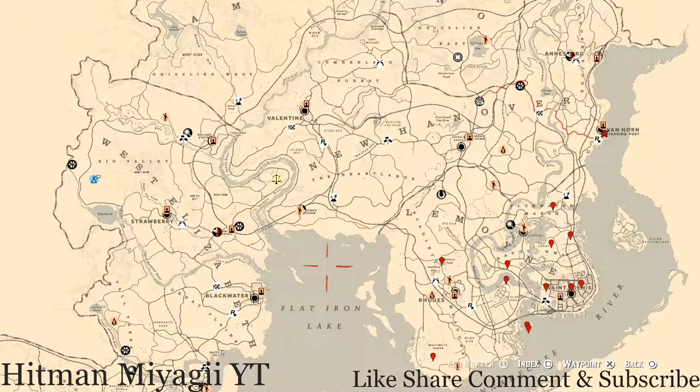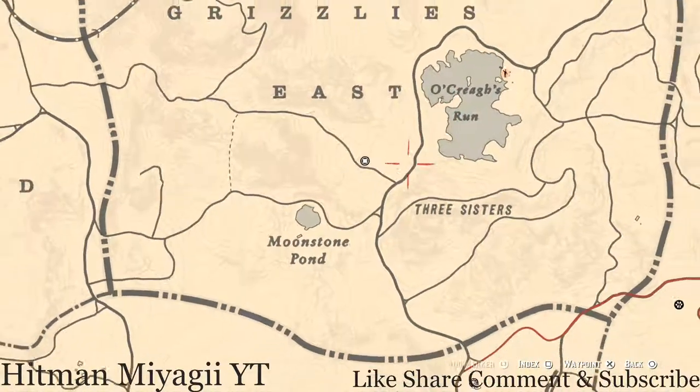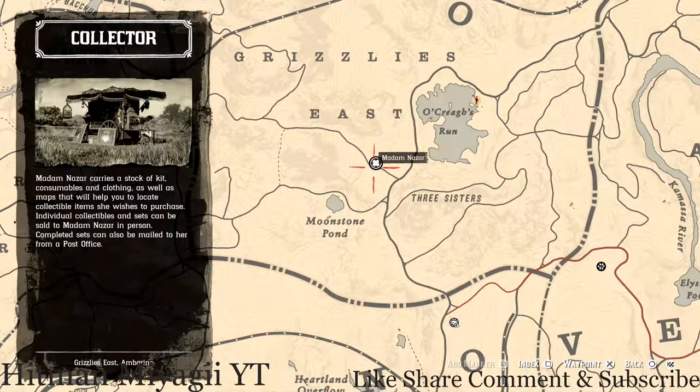If you want to know Madame Nazar's location a bit earlier than this video, make sure to follow me on Instagram, Twitter, or Facebook — I'll post her location there as soon as she changes. Speaking of Madame Nazar, today she's right up here in Grizzly's East, near Moonstone Pond, Three Sisters, and Old Creek's Run. She will be here until 2 a.m. Eastern Standard Time, New York time zone.